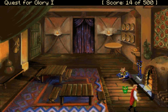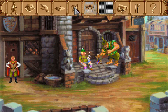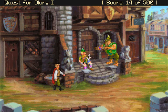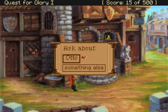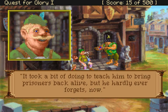I check the time of day — it's mid-day on day one. Not much time has passed yet. Chatting with the Sheriff further: he says Otto is a big help — very smart for a goon. His prisoners only suffer a few broken bones when he grabs them. It took a bit of doing to teach him to bring prisoners back alive, but he hardly ever forgets now.